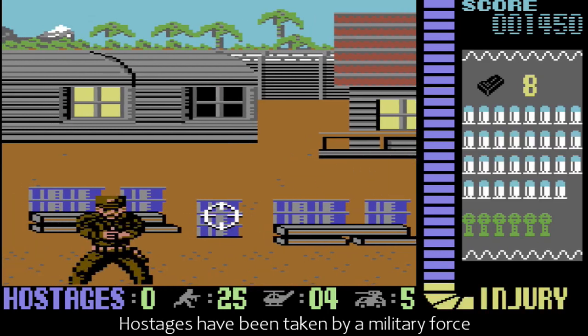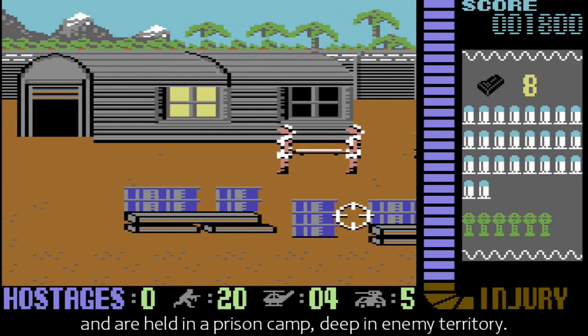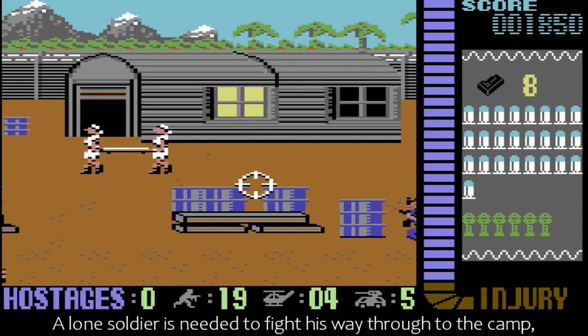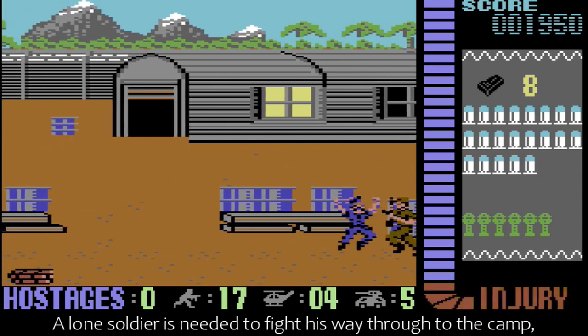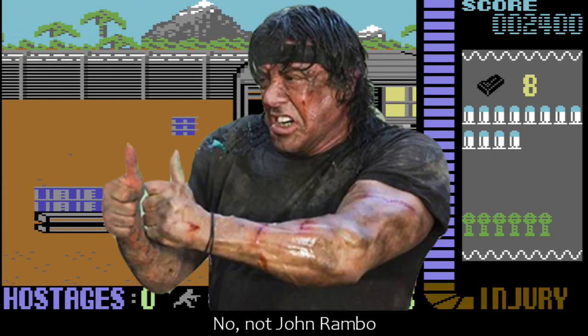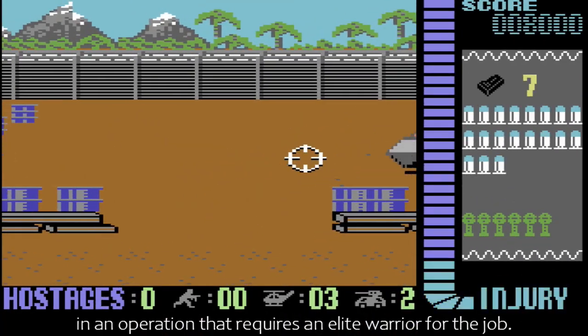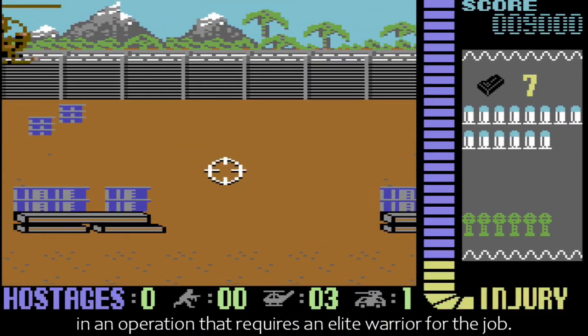Hostages have been taken by a military force and are held in a prison camp, deep in enemy territory. A lone soldier is needed to fight his way through to the camp, locate the hostages and then get out of there — not John Rambo, but you, codename Wolf, in an operation that requires an elite warrior for the job.